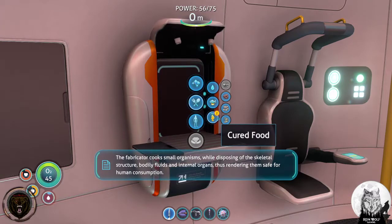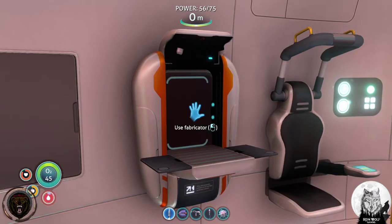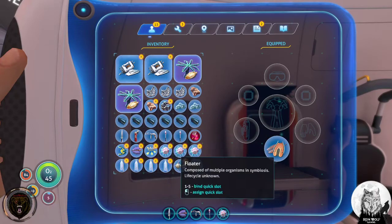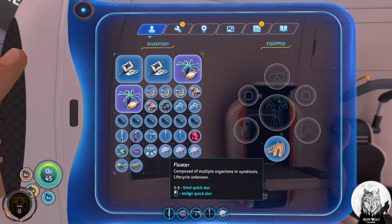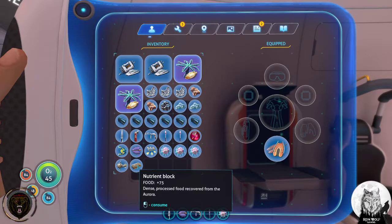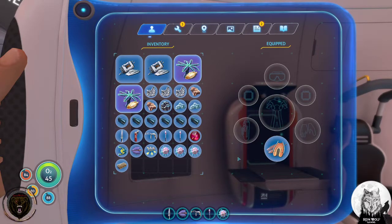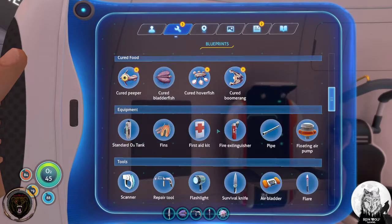The fabricator cooks small organisms while disposing of the skeletal structure, bodily fluids, and internal organs, thus rendering them safe for human consumption - good to know. Vital signs stabilizing. Life cycle unknown - multiple organisms in symbiosis. That's weird, that's pretty good. Wiring kits. We're discovering things.